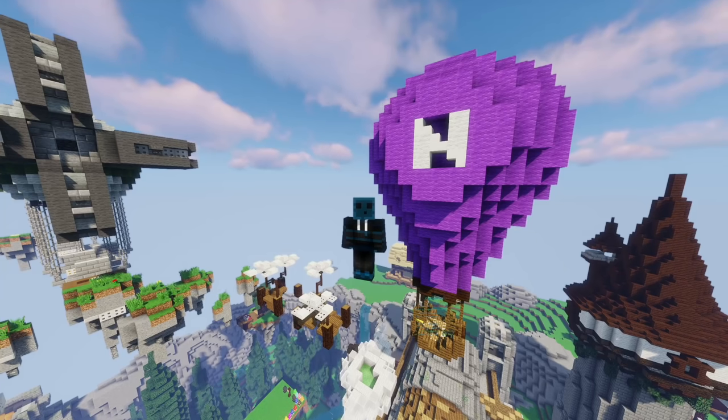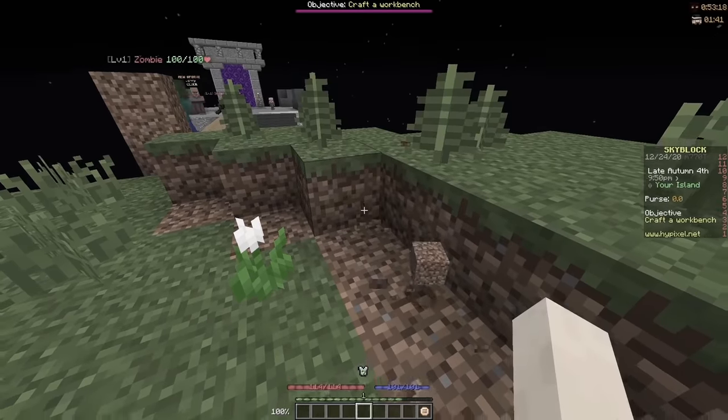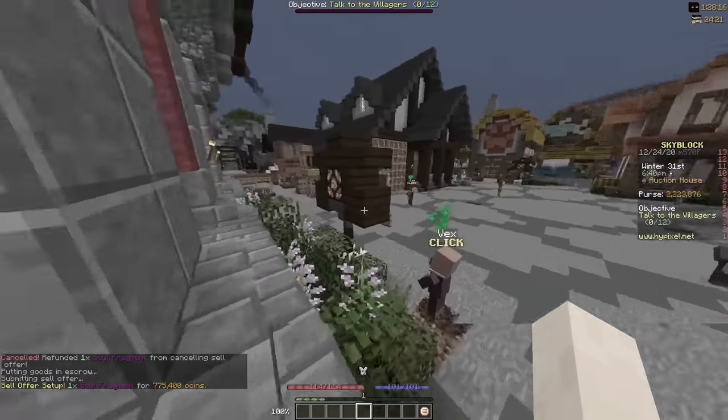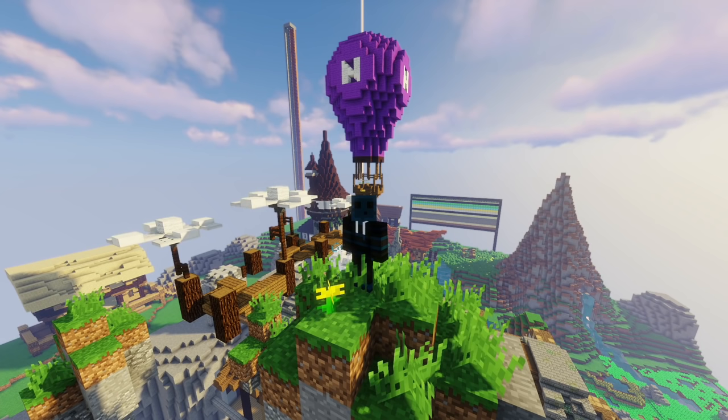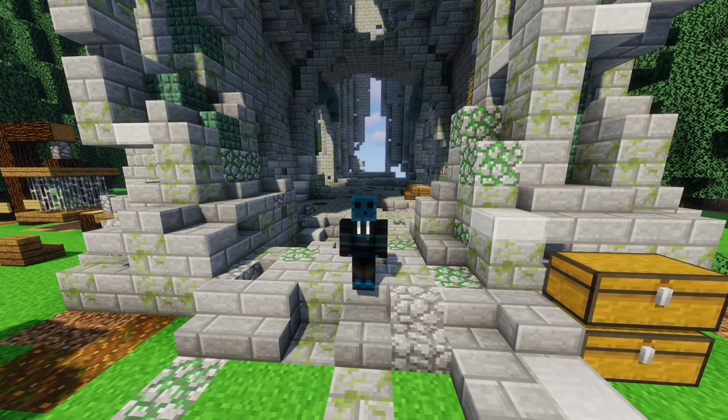Welcome back to part 2 of Dirt to Hyperion. Last episode we managed to trade from a single dirt block all the way up to 3 million coins. In this episode we take that starting money and multiply it. Buckle in because the flips in this video are gonna be moving pretty quickly. The intro in my last video was way too long so without further ado let's get started.